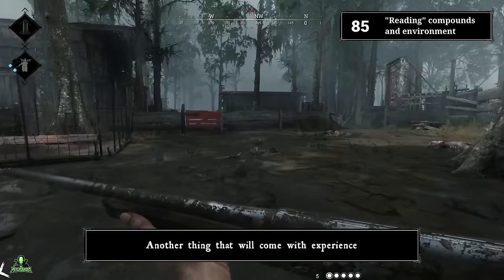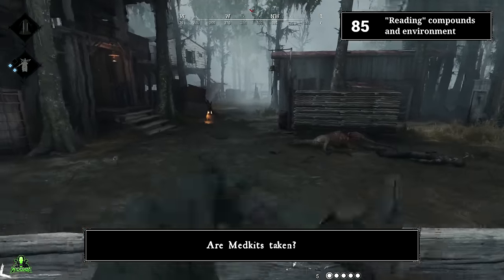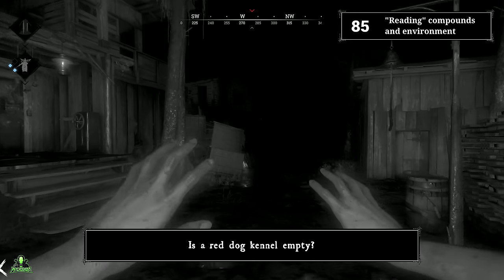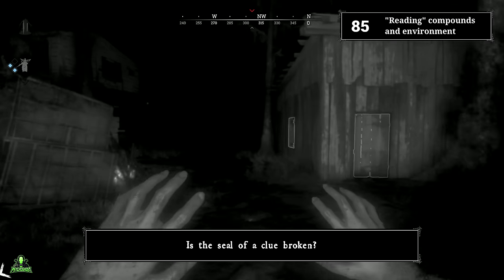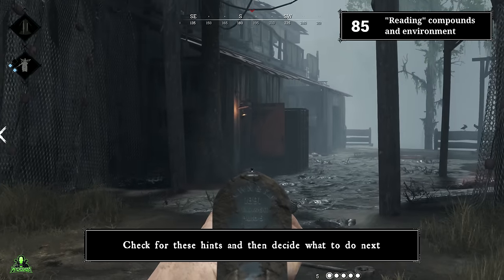Number eighty-five: learn to read compounds. Are ammo boxes taken? Are medkits taken? Are there any traps? Is a red kennel empty? Is a barricaded door open? Is the seal of a clue broken? Check for these hints and then decide what to do next.